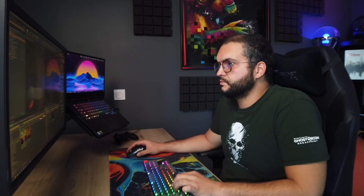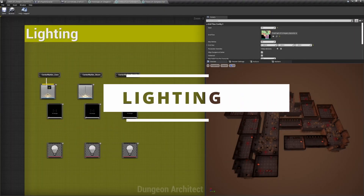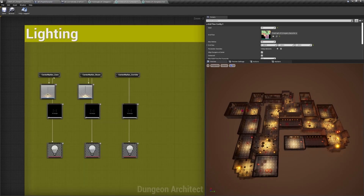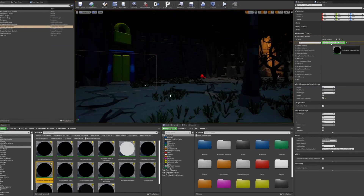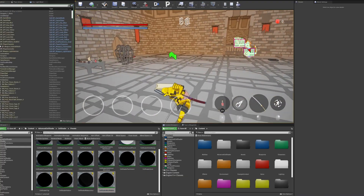Working with procedural generation can be intimidating but also very satisfying. It feels amazing when you first see your dungeons being generated, but can also feel overwhelming when you encounter issues that don't seem to have any solutions. So here are some tips and tricks I figured out during my experimentations. First, let's talk about lighting. Generating a tile-based dungeon means you also have to generate the lighting for that dungeon, and as we know, lighting can be pretty performance-heavy and can really tank your game's performance if done wrong.